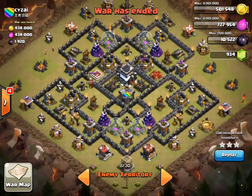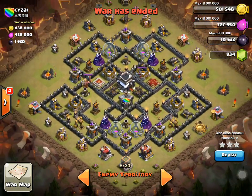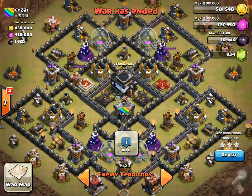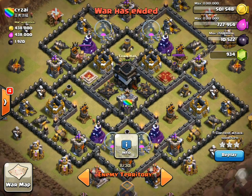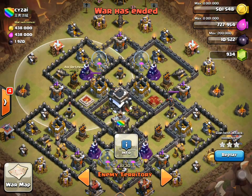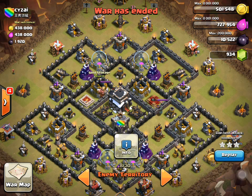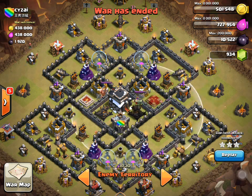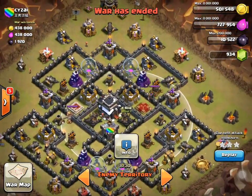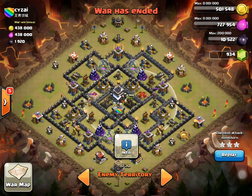I wouldn't say try and copy it because every single general base you come across is slightly different. For example, the clan castle is sometimes swapped with the town hall, which makes it different to lure. Sometimes the air defence is where the gold mine is, and sometimes the heroes are in the centre. So it really depends on how it was set up. This one is exactly how it was written, probably on the forum, wherever it was put up.